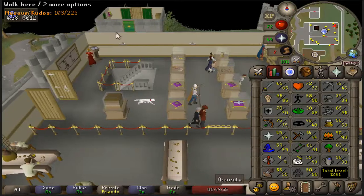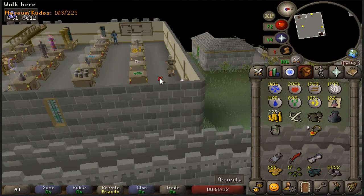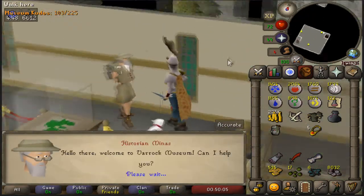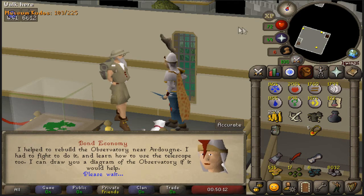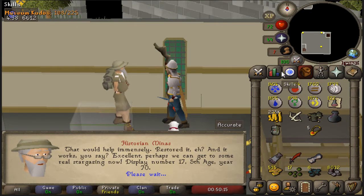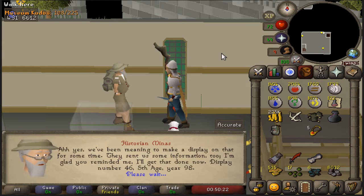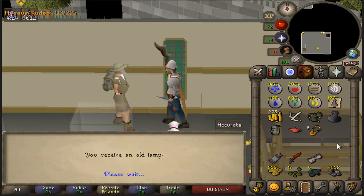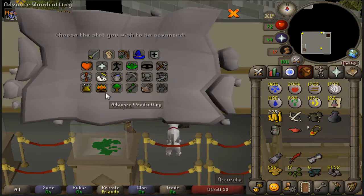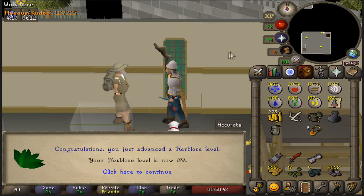Now it's time for kudos, and I think I can obtain some extra free XP from Historian Minas here as well. This guy is awesome for getting some free herblore XP and also buffing up your kudos. If you're trying to unlock the Dig Site or Bon Voyage, you want to come to this guy to get your kudos, but also talk to him after your kudos. I'm going to put this right onto herblore — that's a thousand herb XP, always welcome on an ultimate iron man — and that's going to be a level for me as well.